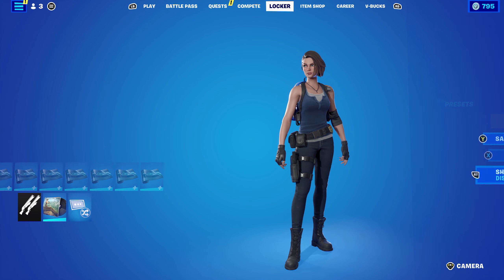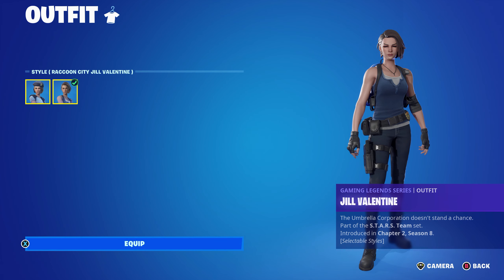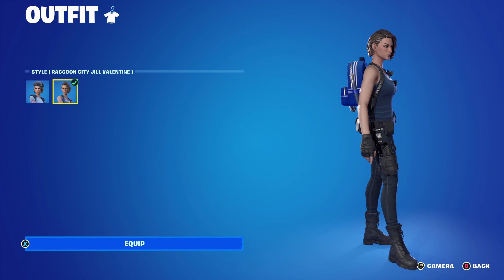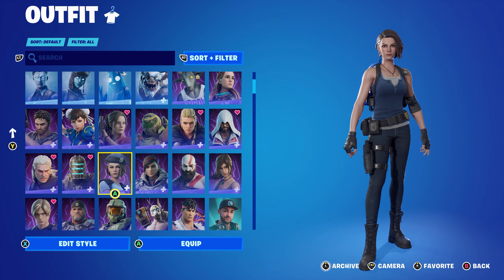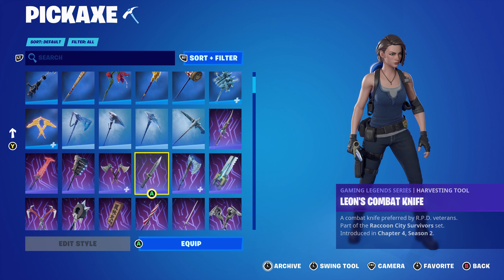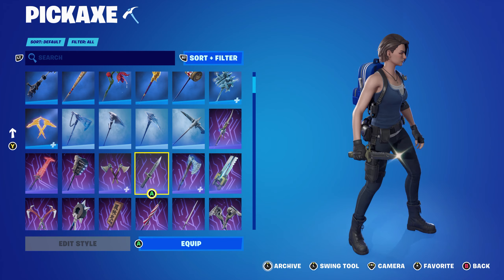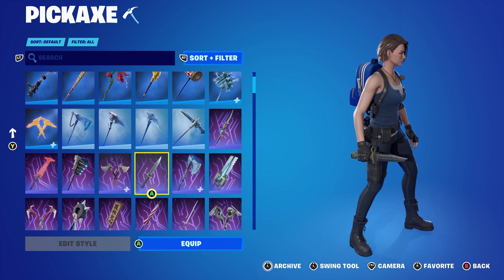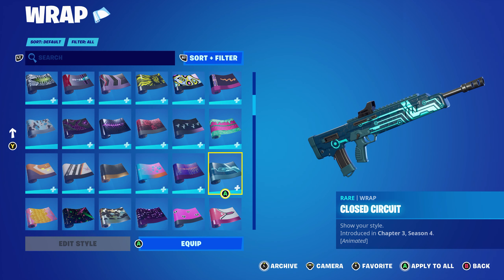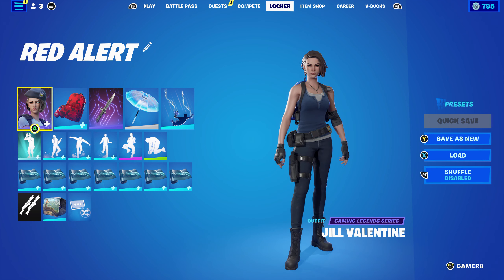For the final combo, I went with Jill Valentine from the Stars Team set, using the Raccoon City edit style — you can also use the standard Jill Valentine style. This was the combo I was least sure about, but it still works nicely with the blue. The pickaxe is Leon's Combat Knife — Leon S. Kennedy's pickaxe from the Raccoon City Survivor set, introduced in Chapter Four Season Two — probably my most-used pickaxe since it came out. The wrap is Closed Circuit from Chapter Three Season Four, used for the blue.